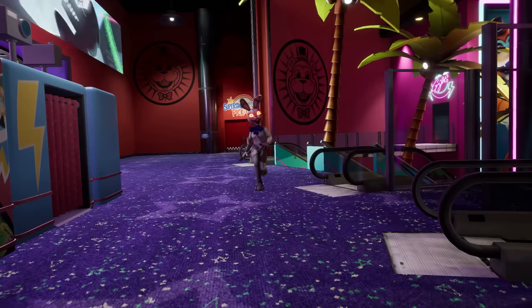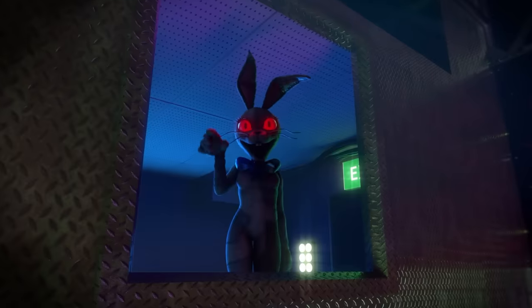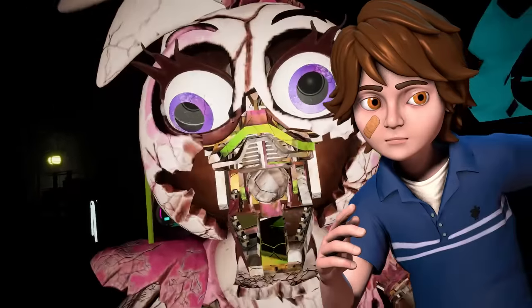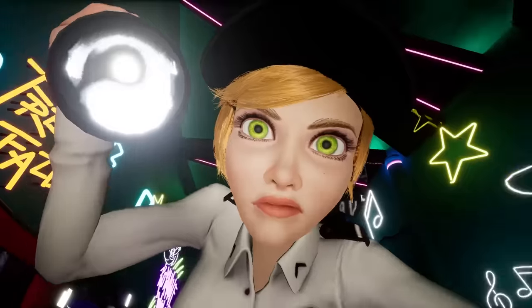While under this control, she infiltrated Fazbear Entertainment's newly found Mega Pizzaplex and spread the Mimic's AI into its systems, causing the animatronics to become corrupted and attack poor Gregory, an orphan child who found himself trapped inside the building after hiding from security after hours.